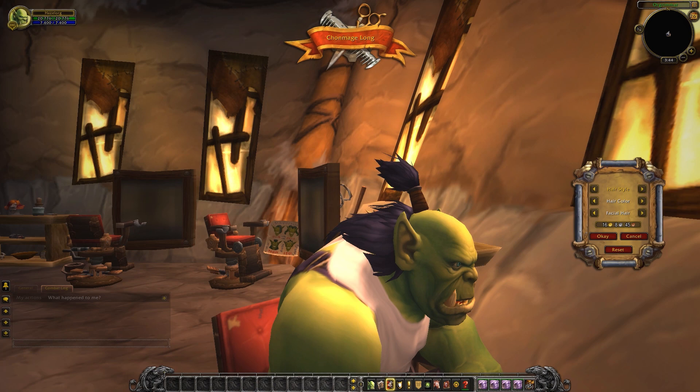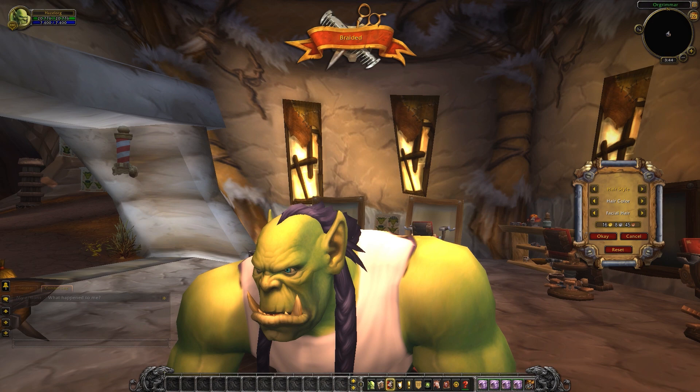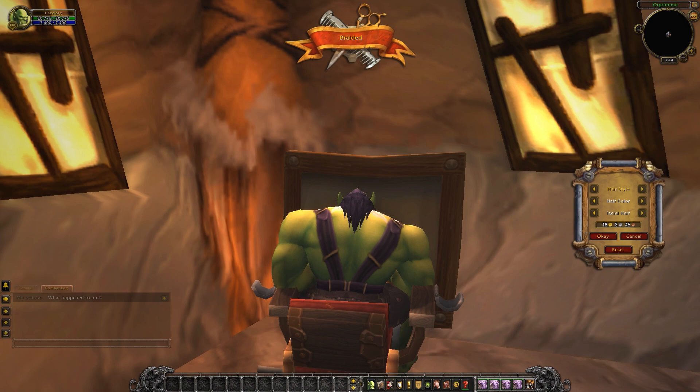This is the braided look — nice long braids on either side of his neck from behind his ears, with the same long hair in the back. We've got some nice little iron embellishments on the bottom of both of those braids.